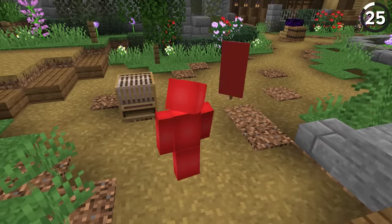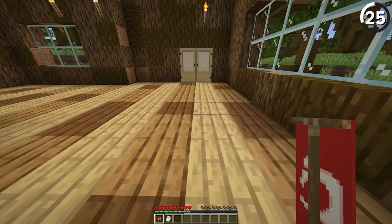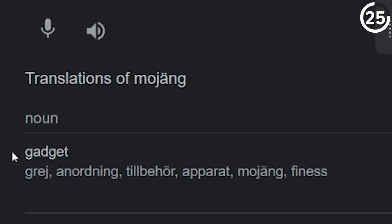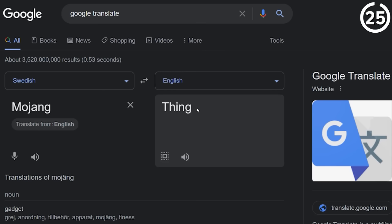Why is one banner pattern called 'thing'? It's not just Mojang being humble — there's a good reason. If you translate the word 'Mojang' from Swedish, it roughly translates to gadget, doohickey, or thing.